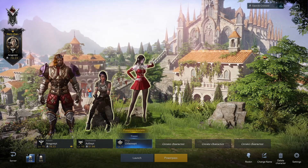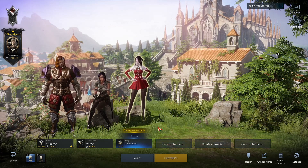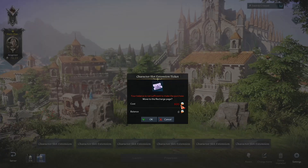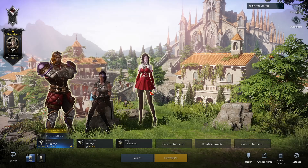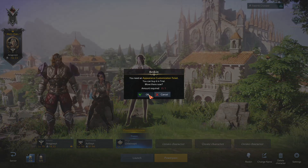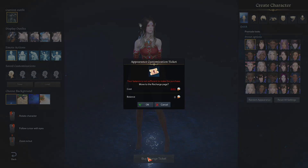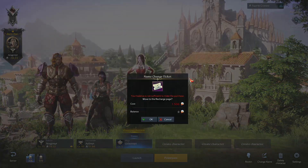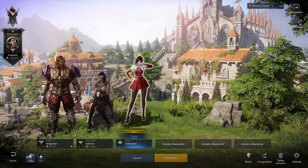Once your character is created it appears alongside your other characters. As a free to play player you can have six characters total; additional slots cost 800 premium gems. If you want to change your character's appearance later, you'll need to buy a ticket for 800 gems. Changing your name is locked behind premium currency as well, costing 1,500 gems — so make the right choice at the beginning and spend some time on character creation.